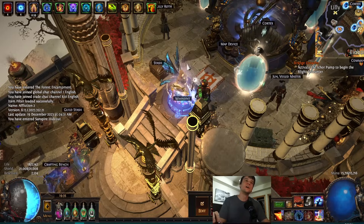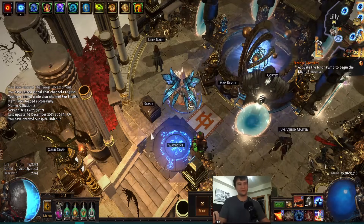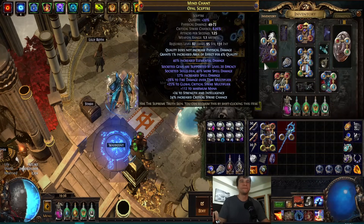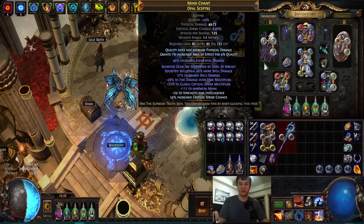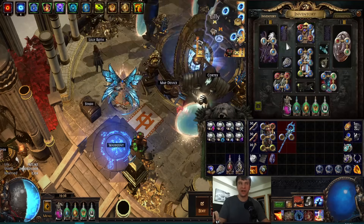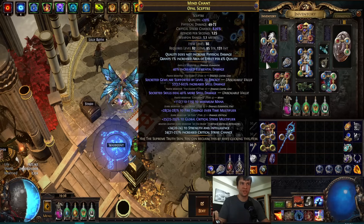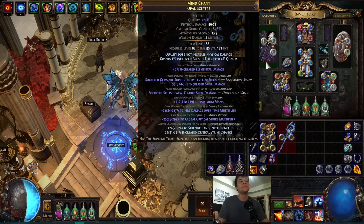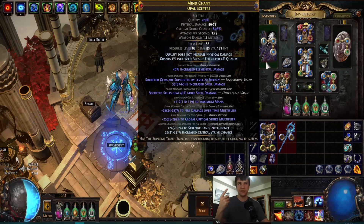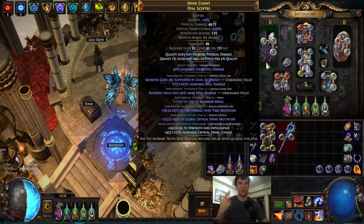Righteous fire under no circumstance will ever reach that level of damage even without a DoT cap, but you're a mana stacker, so why not employ the weapons mana stackers have? Instead of using the Prison Guardian setup, you're using a Squire. The reason is that when you have auras in your Prison Guardian you can't weapon swap — it turns all your auras off. So instead, auras are now in the helmet.